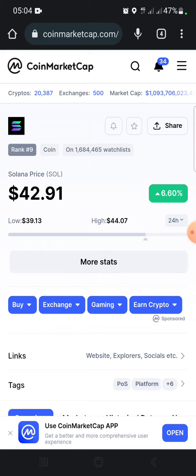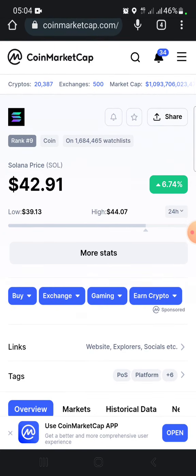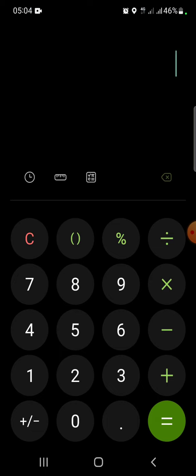I put some amount aside for short-term trading — like Solana, which I bought at $36. I said I'm going to be selling it at $45. If you missed that video, go ahead to my channel and watch it. It can bring you about nine to ten dollars per coin. It might go higher, but I think after $45–$46 it drops again. Let's see how it turns out.